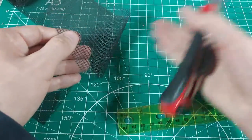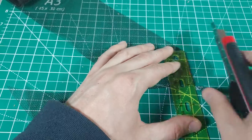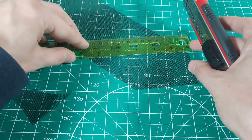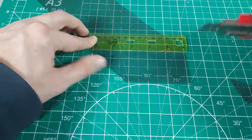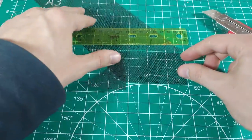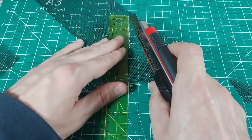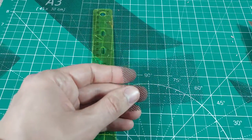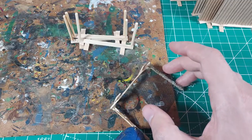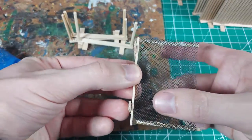Chain link fences are also easy to simulate. Fiberglass window mesh looks to be just the right scale for miniature gaming. Use a box cutter to cut out a 3 inch by 2 inch rectangle from the mesh. Make sure you rotate it 45 degrees to get that nice diamond shaped grid we see on chain link fences. Use super glue or hot glue to attach the mesh to the poles on the fence frame.